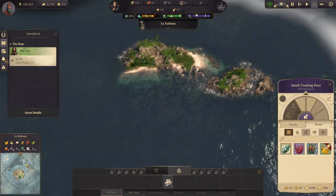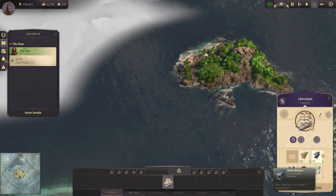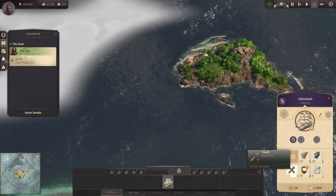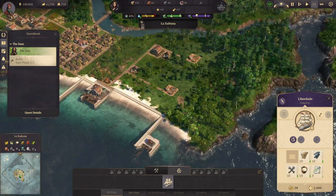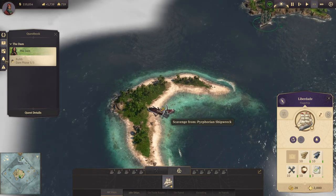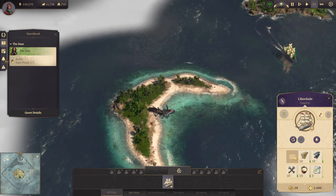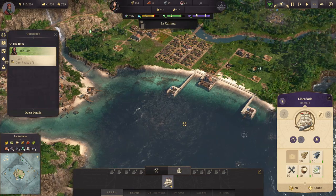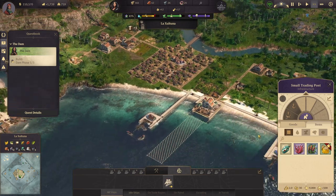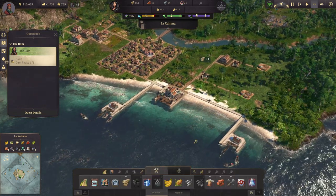That bug is going to be really annoying. I'm not going to toss anything over — I'm going to bring it back down. This bug with the first cargo slot is kind of killing me, because I just lost out on something. It looked like it was another moonshine coral.